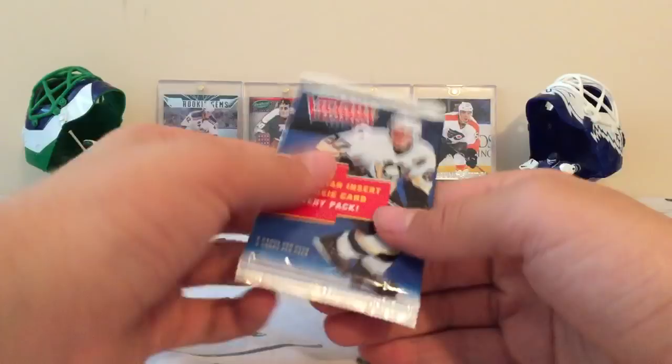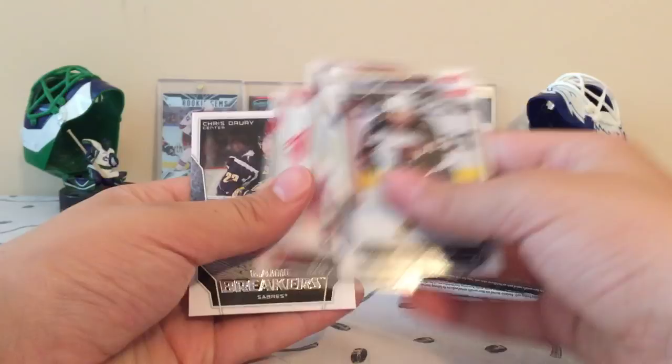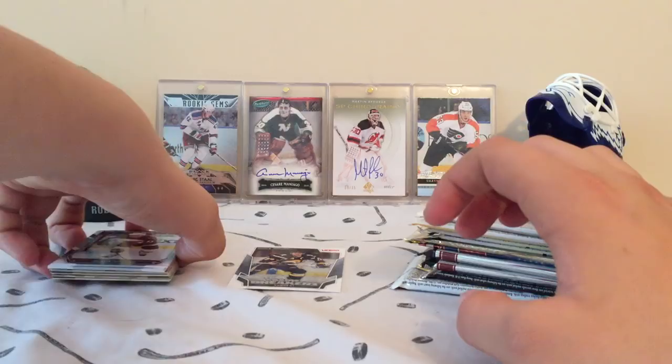708 Victory. We have a Game Breakers of Chris Jury. So that's our first insert card.